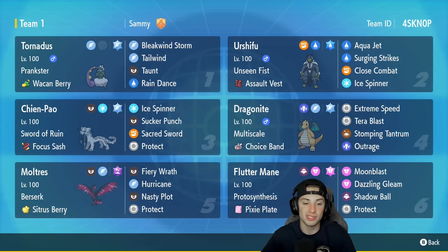Moltres is our fifth Pokemon. I actually just recently showcased Moltres so if you want a Moltres video it's already out there on the channel. This one has Berserk, the Sitrus Berry as item, Fiery Wrath, Hurricane, Nasty Plot, and Protect — such a solid Pokemon with great stats all around. The final Pokemon is Flutter Mane. Ever since it came out in Series 2, Flutter Mane was able to dominate the meta and is still very very powerful. It has Protosynthesis, the Pixie Plate as item, Moonblast, Dazzling Gleam, Shadow Ball, and Protect. The rental code is in the top right-hand corner — let's hop onto the ranked double ladder and grab some wins.